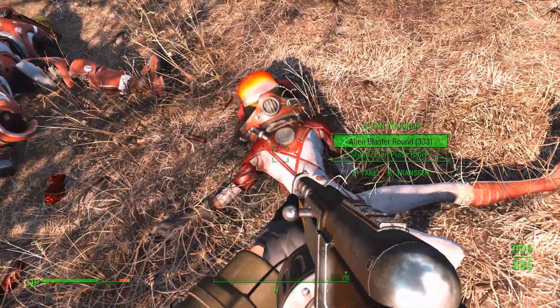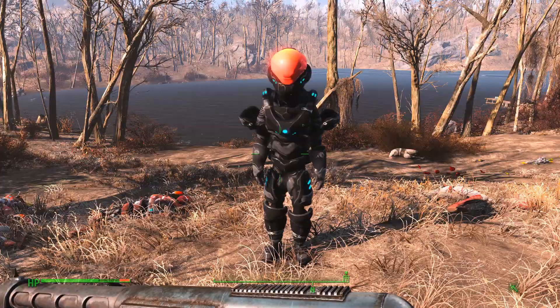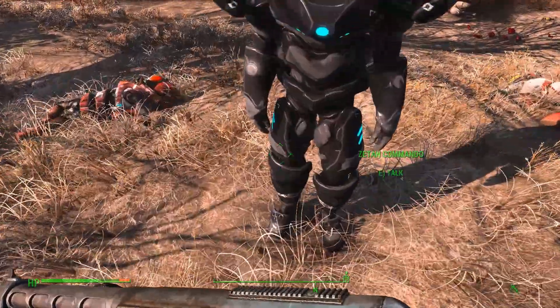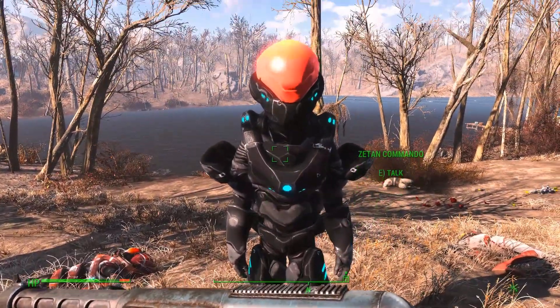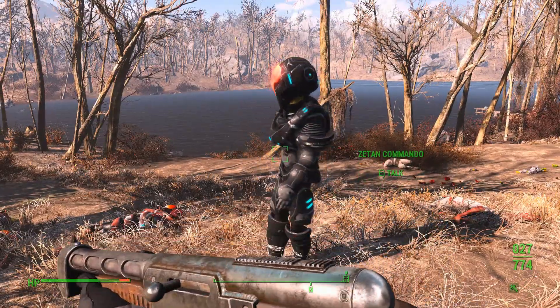These guys are armed with pulse rifles and plenty of ammo. Next up we have the Commando. He's got great armor and better weaponry than those other clowns. He also has a special ability - he can cloak.